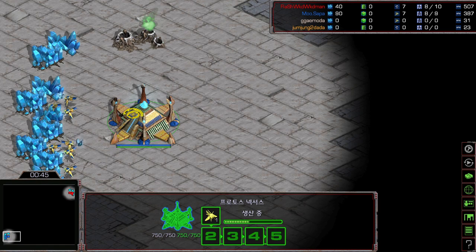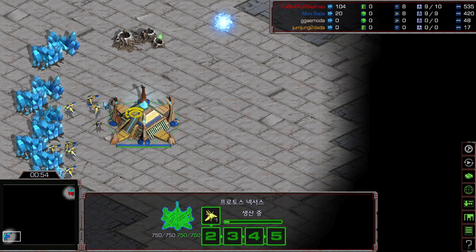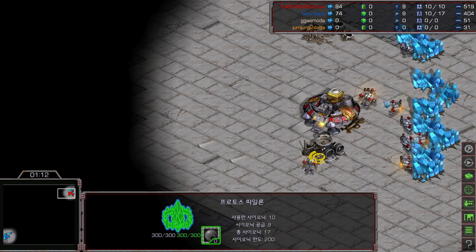Benzine is a two-player map with a super far rush distance, and lots of Protoss players like to do crazy stuff on a two-player map — like a proxy gateway, a gas steal, 12 Nexus, or proxy gateway into gas steal, any crazy stuff. It looks like Mini is going to go for a pylon in the main base with no scout.